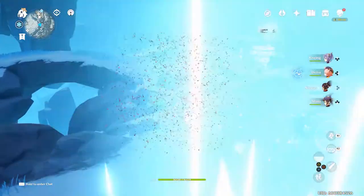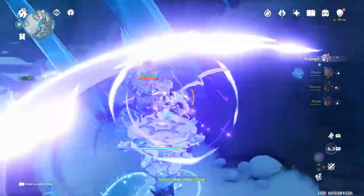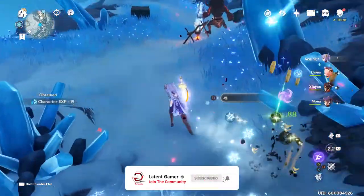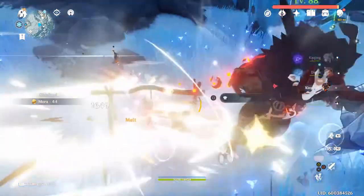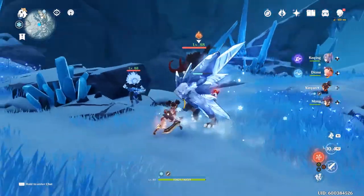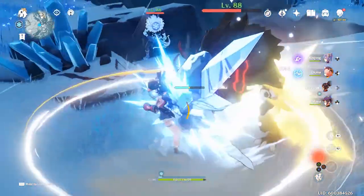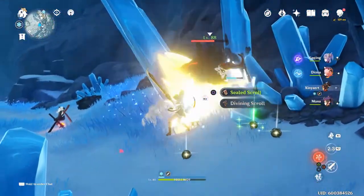In today's video I'm going to show you how to get the Starglow Star Silver claymore, which is the new claymore they added — you can craft it at the smithy. It is a quest that you should do, but if you weren't paying attention you probably missed a few things. I'm going to go over all of the pillars quickly, then talk about how to find the secret hidden one, and then we'll wrap up the video.